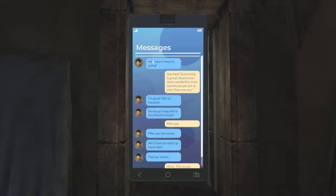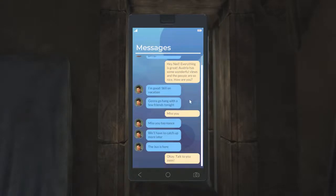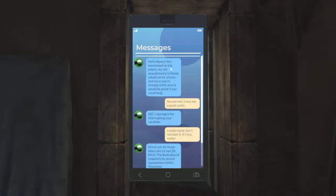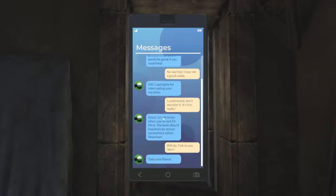Take care, Nance. Talk to you soon. Hey Nance, how's it going? Hey Ned, everything is great — Austria has some wonderful views and people are so nice. How are you? I'm good, still on vacation. Gonna go hang with a few friends tonight. Miss you. Miss you too, Nance — we'll have to catch up more later. The bus is here. Talk to you soon. Hello Nancy. As I mentioned on the phone, my old acquaintance in Salem asked me a favor, and since you're already in the area, it would be great if you could help. No worries — I love me a good castle. Still, I apologize for interrupting your vacation. It's fun, really. Let me know when you've met Dr. Hearst — the book should hopefully be stored somewhere within Moosham. Talk to you later. Take care, Nance.